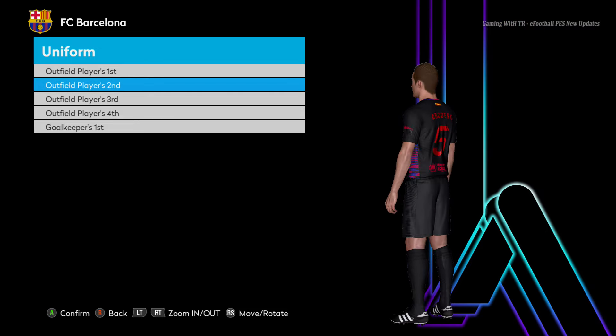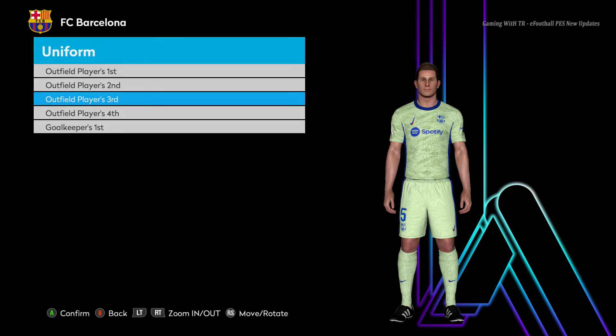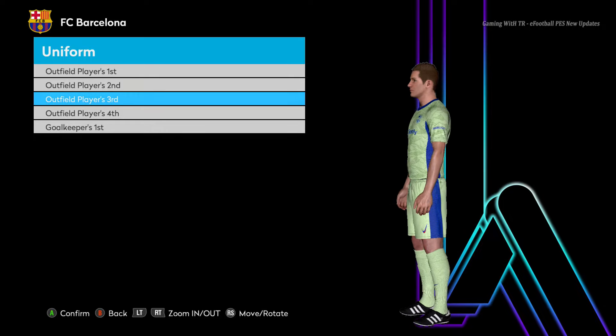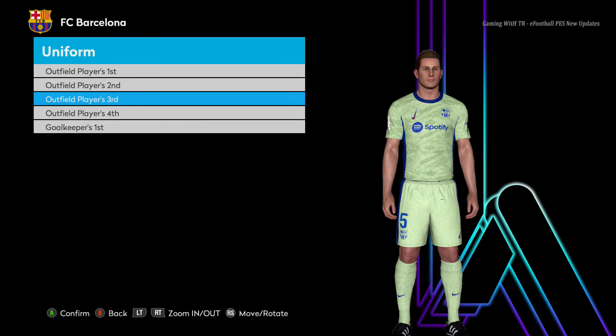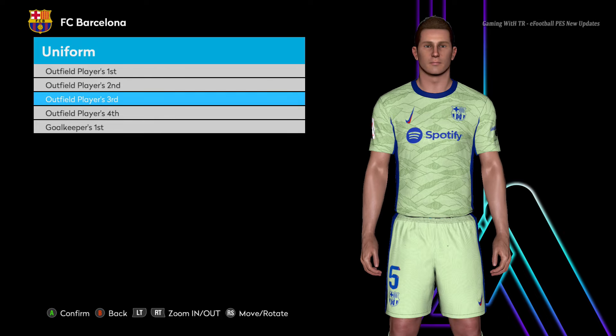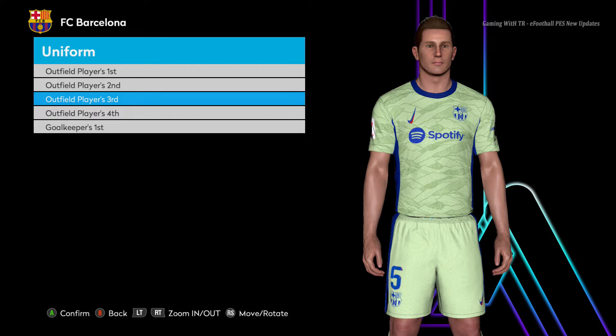Here is the away version and yep this is a black one, that's pretty cool. And here is the third version — the third version is really good, the color and every single thing. Let me show you from the zoom. Okay, so I think we can go for the next team jersey.